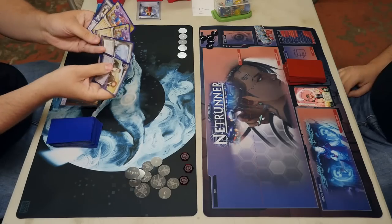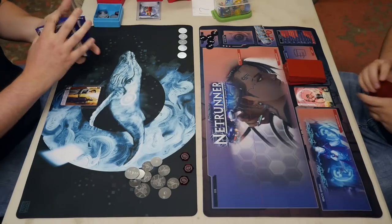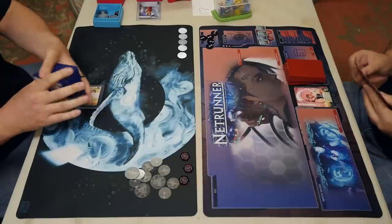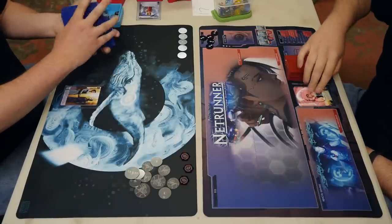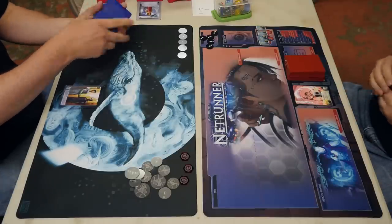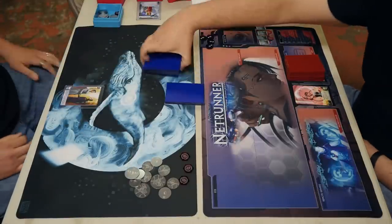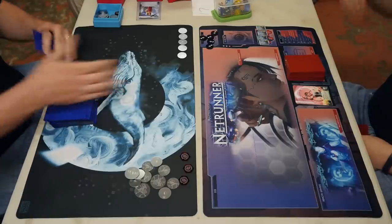There's a hand getting mulliganed with no ice — the Jacksons could have saved it, though. The other hand is not getting mulliganed; looks like it's got a Diesel and some money. Play mat with the whale there — love to see some more whale cards come out so we can make all-whale decks, or at least all-animal decks.